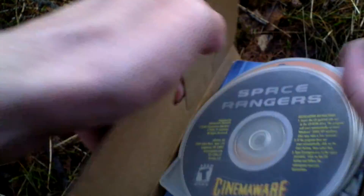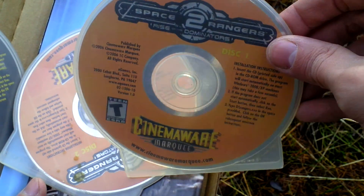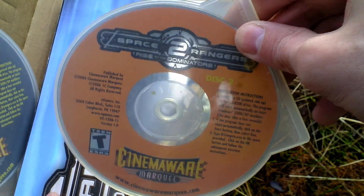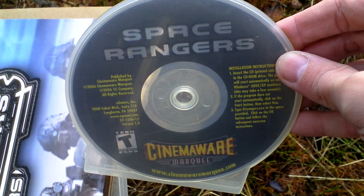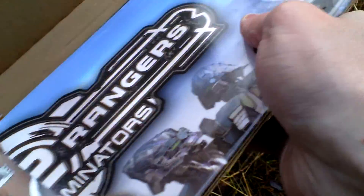Now let's open the box and take a look inside. First of all there is the game itself — it comes on two CDs. This is disc one, here is disc two. And then there is also the disc with the original Space Rangers, the first game, that is included.